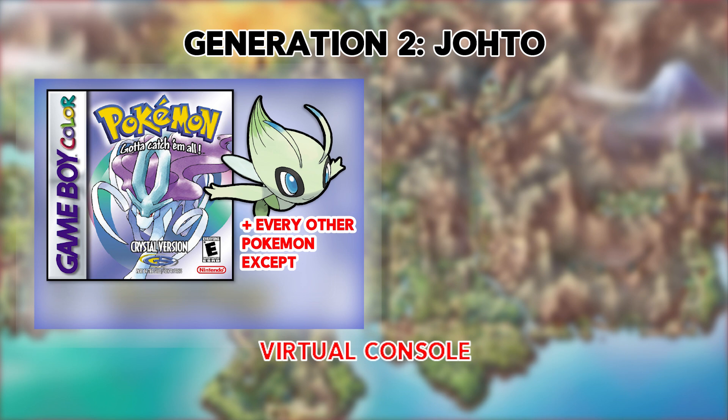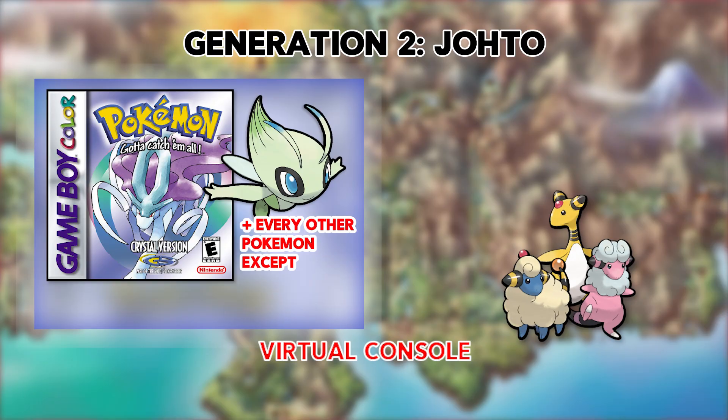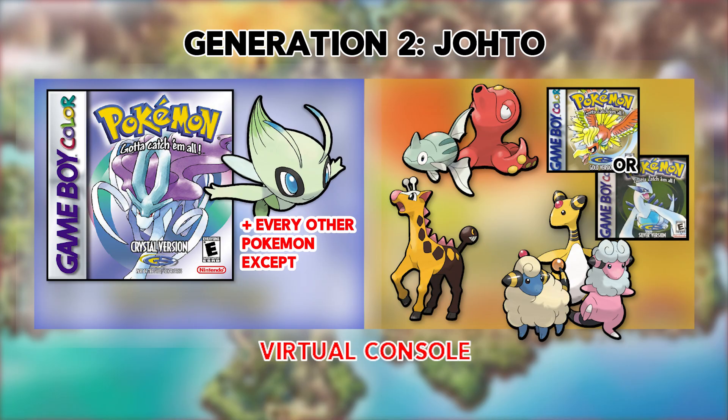For my Origin Dex, I used Heart Gold and Soul Silver, but I think a better option would be to go to the Nintendo 3DS eShop and get a copy of Pokemon Crystal. In just this one game, you can catch almost every Generation 2 Pokemon in Johto. However, Pokemon Crystal is missing just a few Pokemon: the Mareep line, the Remoraid line, and Girafarig. So in order to get those, you're going to have to get a copy of Pokemon Gold or Pokemon Silver from the eShop.